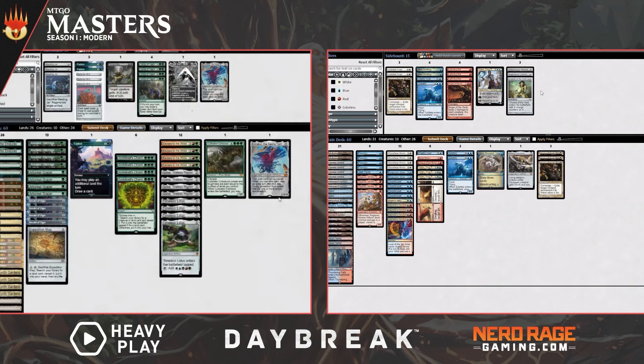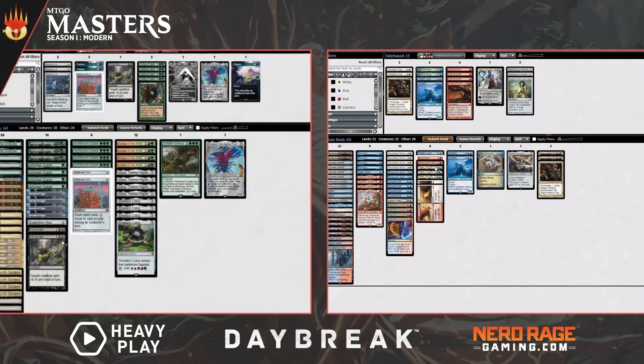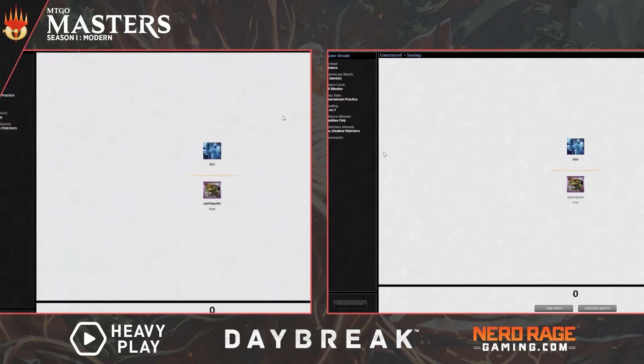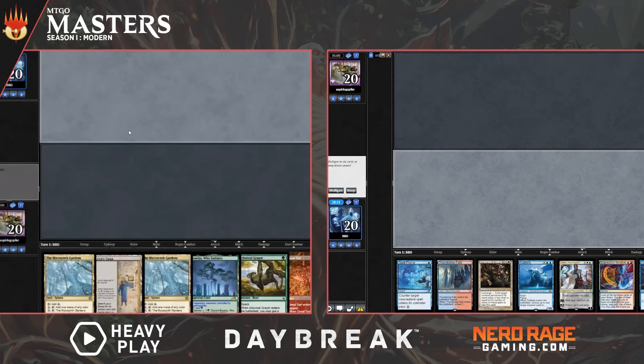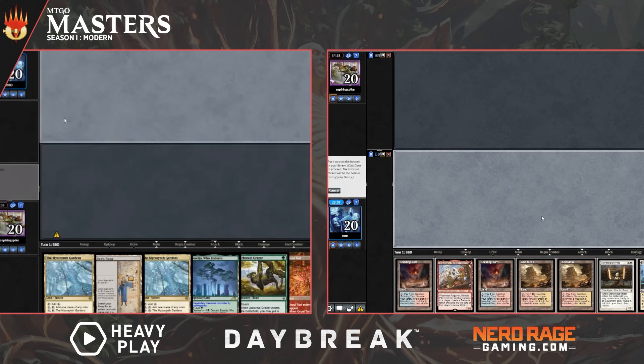Now moving on to game three. Is there a play/draw difference? Defense Grid makes a lot more sense on the draw — on the draw you have one more card, so you're less worried about getting run out of cards against a midrange deck. On the play there's some chance BBD's mana is going to be awkward deploying threats, so you'll have more intervals to play around counter spells even without the grid. But on the draw, BBD has a lot more flexibility to leave up counter magic, and that means Defense Grid has a lot more relevant text.